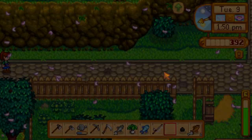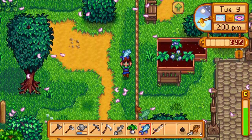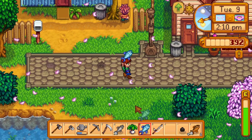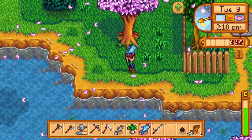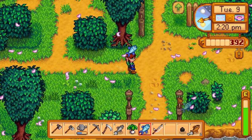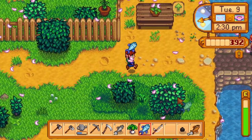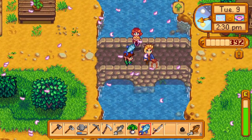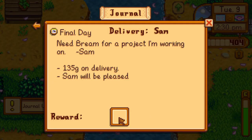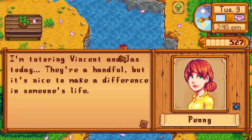I almost forgot I have a fish for Sam. That old boy should be standing near the river. Let me take this — this is not for you, Vincent. What a waste of time. I am here for one thing — well, okay, two things: romance and money. Sam, where are you? Standing by the river — there you are.